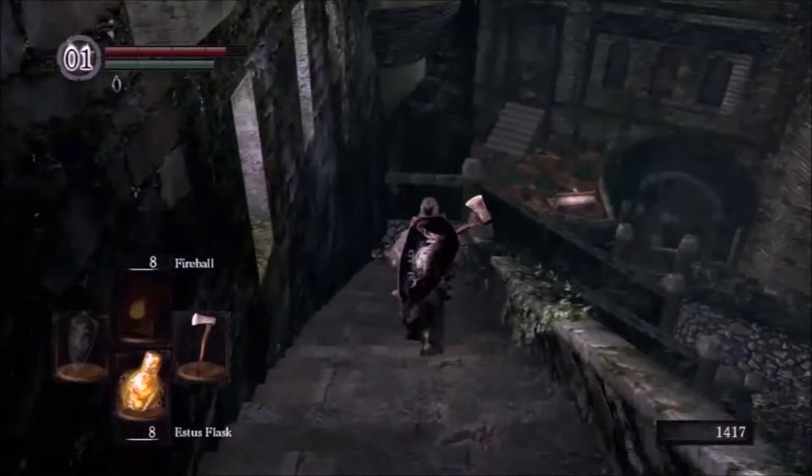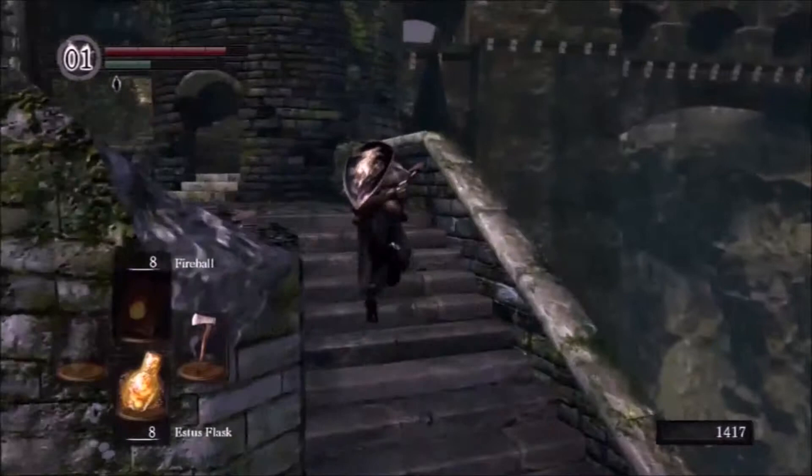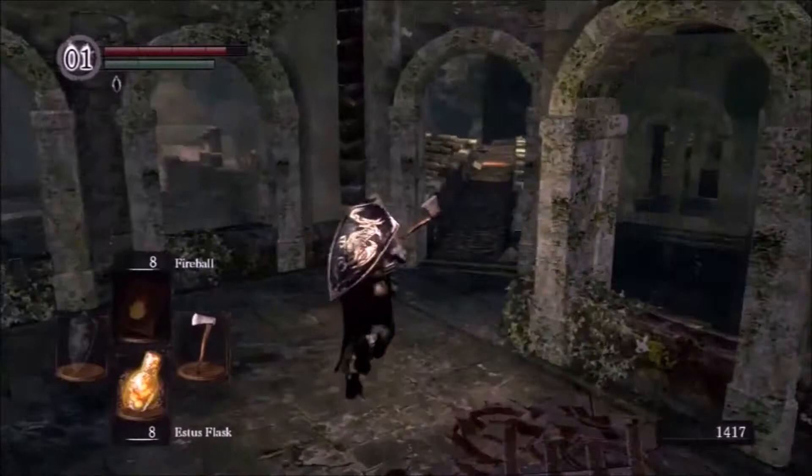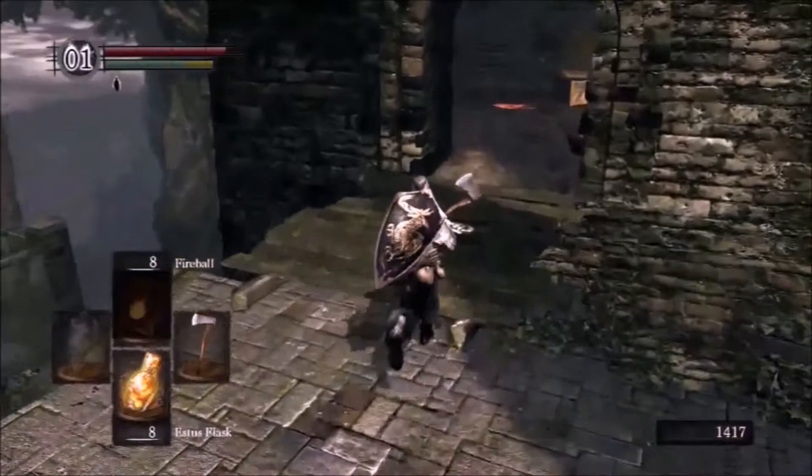Those chunks could come in handy for the claymore, but I'm not going to be doing standard scaling once I get it to plus 5. I'm going to go with a fire upgrade, seeing as I'm not enhancing my strength or dexterity anymore — its damage isn't going to scale well with standard upgrades. So I'll go for lightning or fire; I can get fire first.